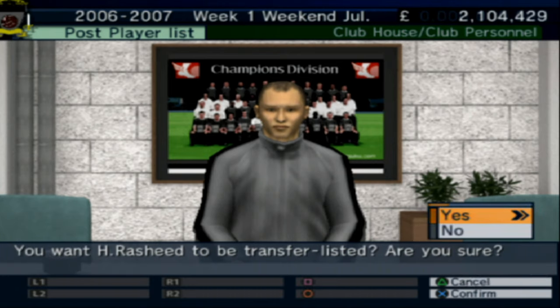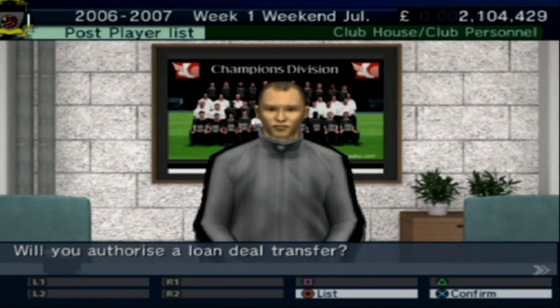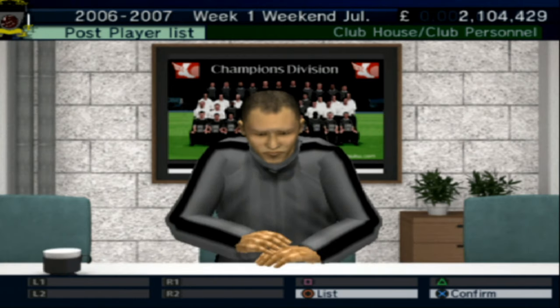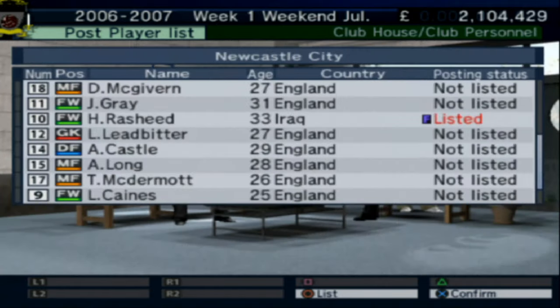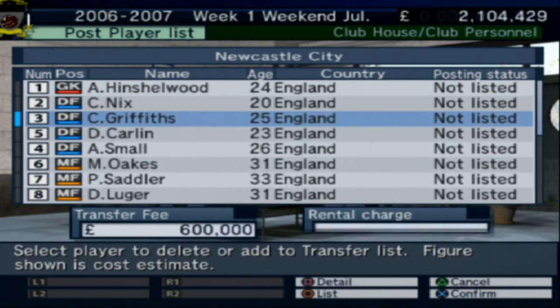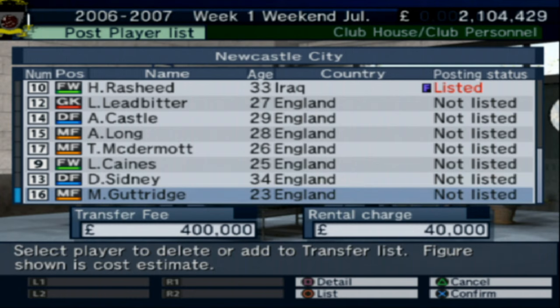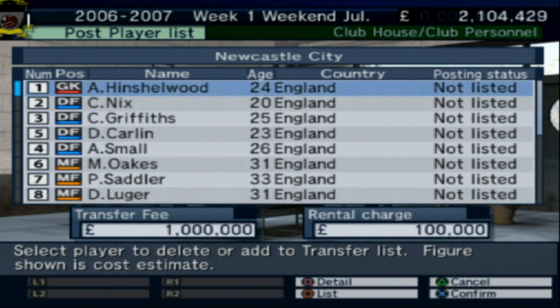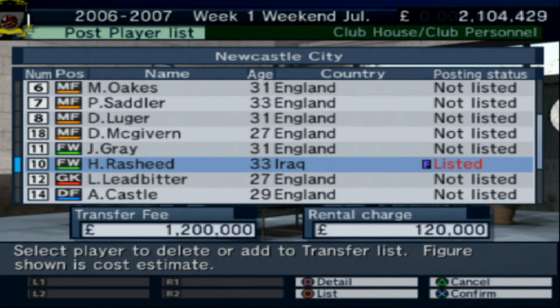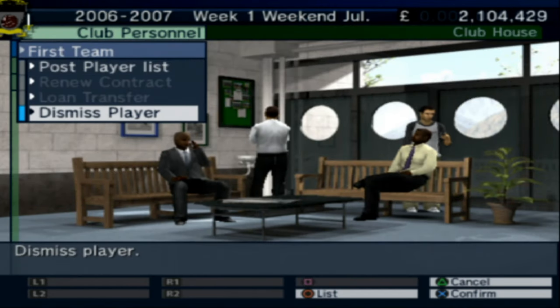Going to talk to Rashid about a possible loan deal transfer — he's not interested. He looks very sad, but he's now listed. Canes is fantastic so no way we're selling him. Looking at Hinshelwood — he's potentially our most expensive player. We're going to get rid of Rashid. I think 1.2 million is a good amount.